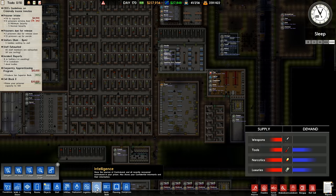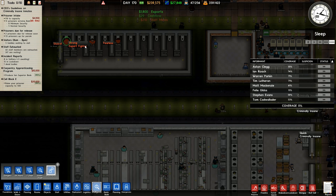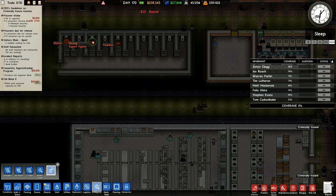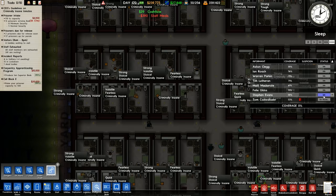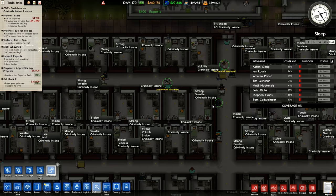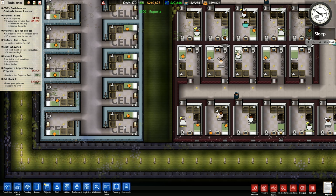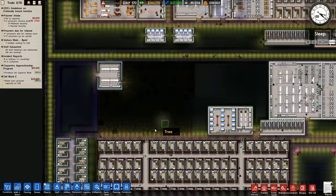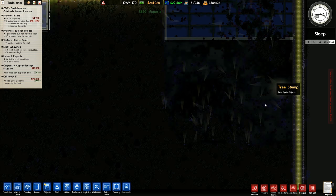Nothing new seems to be happening in this block. Let's go back to intelligence and more informants. I've got all of those informants there. This guy right here — expert fighter and strong. Could I break him? Could I leave him permanently in solitary until he agrees to turn? You know what, I'm going to activate all of my informants. A little bit of suspicion brought onto them. Nothing else seems to happen and I've still yet to see anybody assigned over here. There doesn't seem to be any way of assigning people into this — I literally have no idea how it would work. I'll worry about that later.